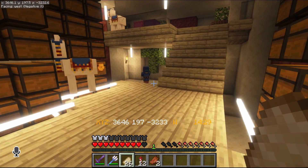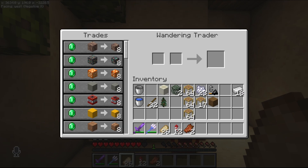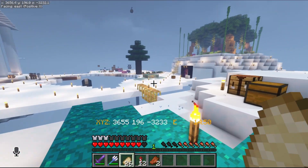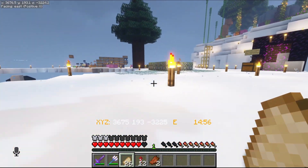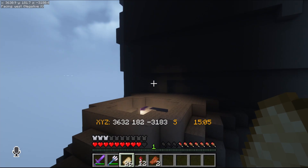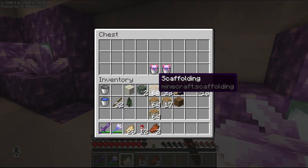Anyway, we got a wandering trader here — I want to see what he's got. He just kind of barged into my home, so he better have something good for me. No, he doesn't. I don't think anybody on the server has a drip leaf yet, but anyway, we've got to go get our axolotls and we're going to breed them up.